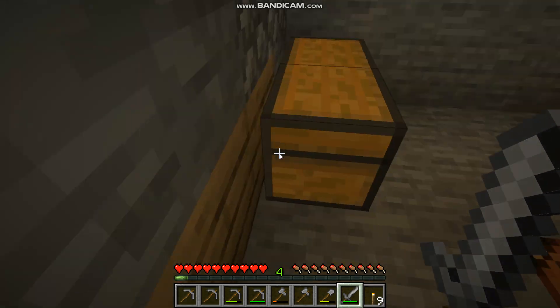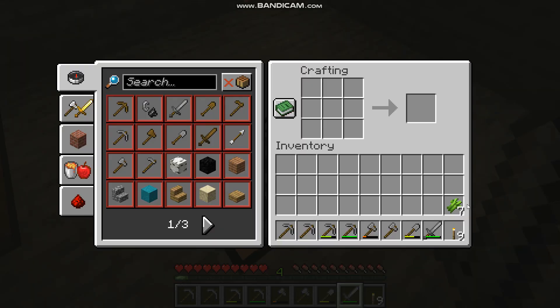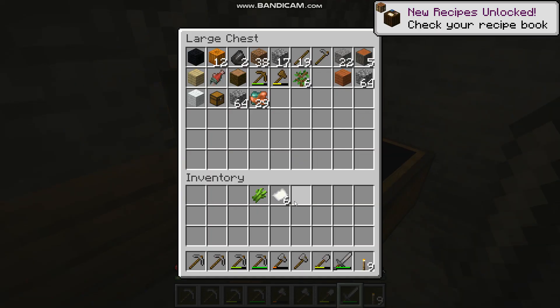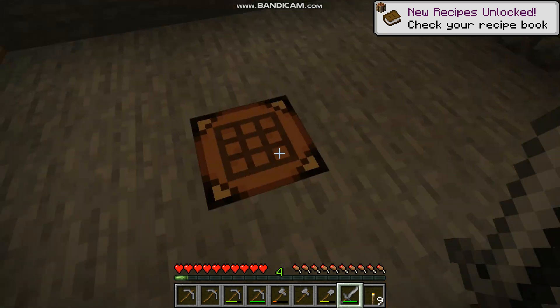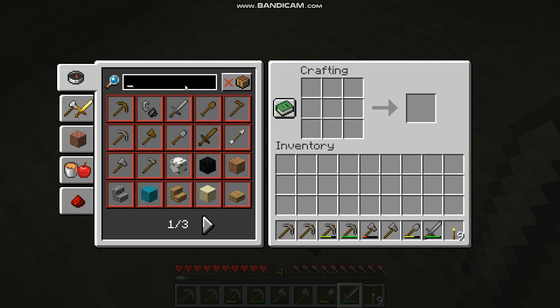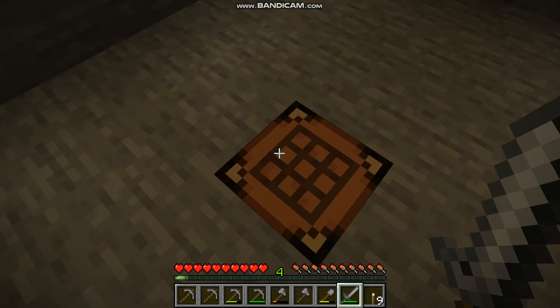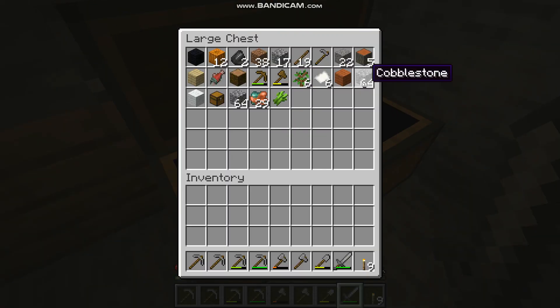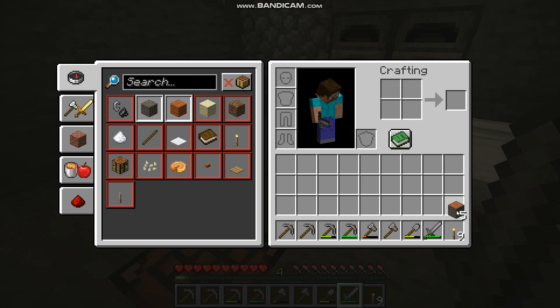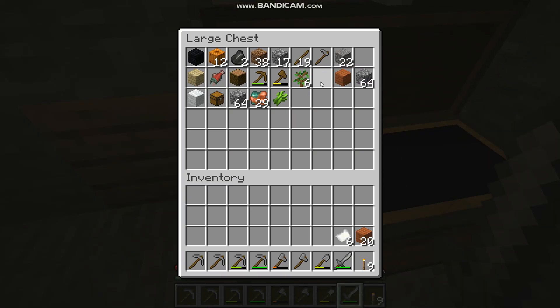All right, so putting away what we don't need. Paper — that's what we're going to need, because that will allow us to build the cartography table, which will in turn allow us to make a map. Let's see what our cartography table requires: four wood and two paper. So let's grab this out — oh wait, we need our paper, grab our paper out of there.